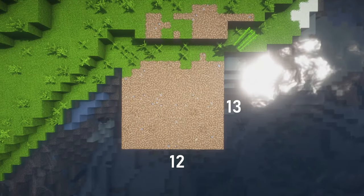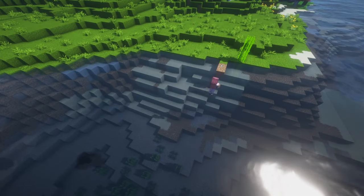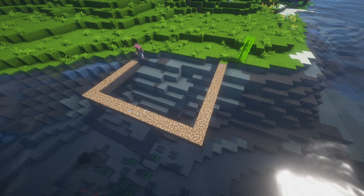Once you've found your spot, start with a 12 by 13 square. Make sure to leave some room on the sides and build the first platform at water level.